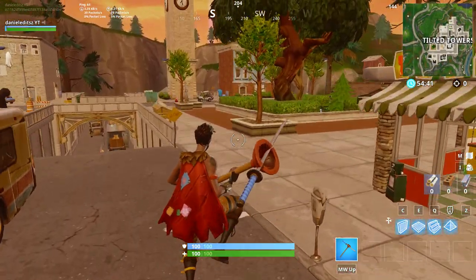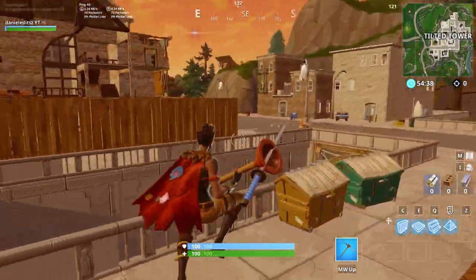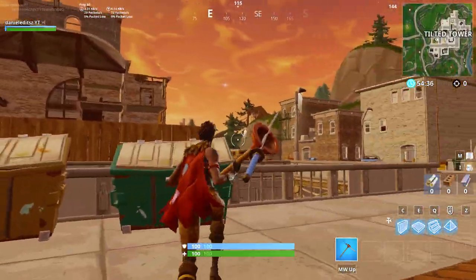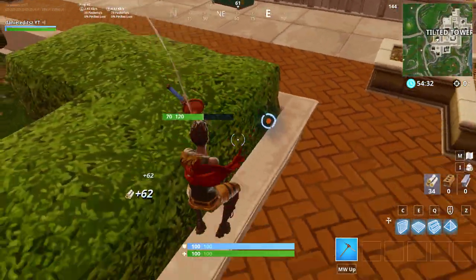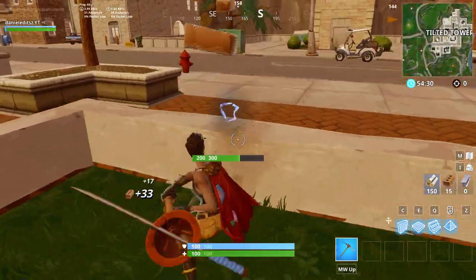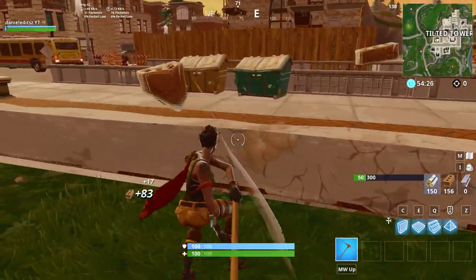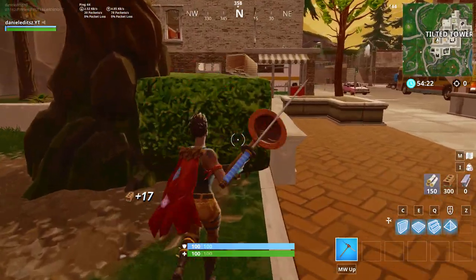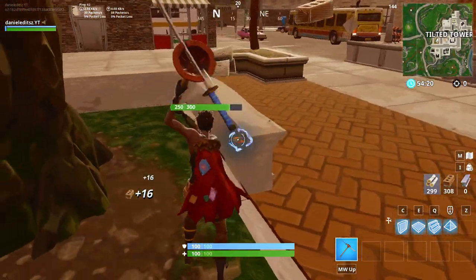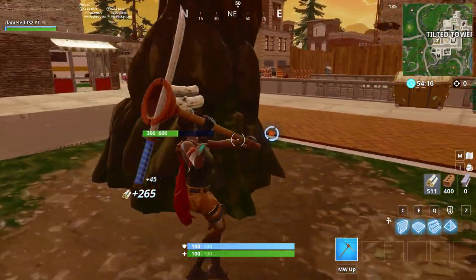Okay guys, so now I'm gonna show you a trick Tfue showed in his stream: how to break down the whole city of Tilted. First we need to get materials, and a lot of them. Then I'm gonna show you how you do it — we press to connect all the buildings to one building, and then you can take everything down. It's gonna be fun, I hope you enjoy.